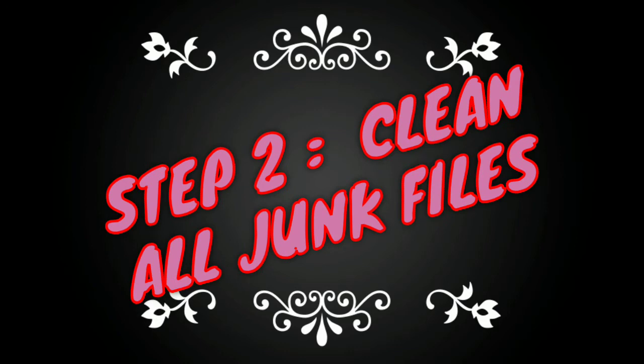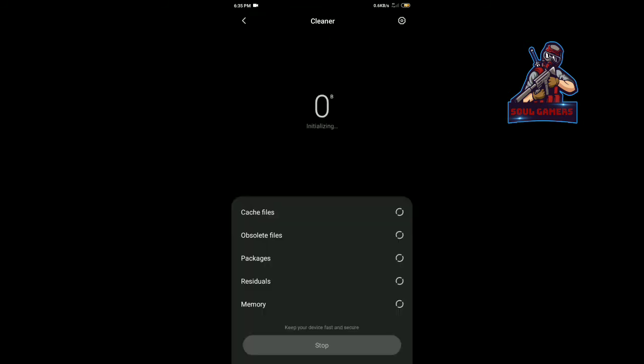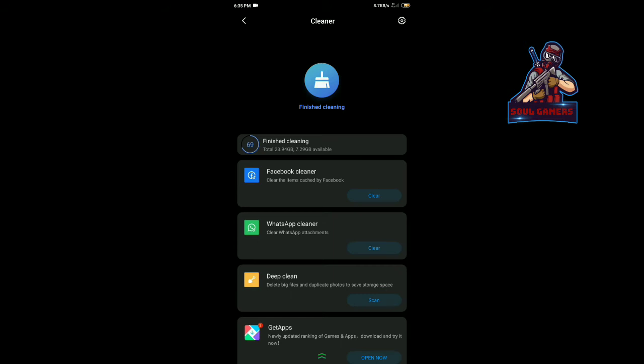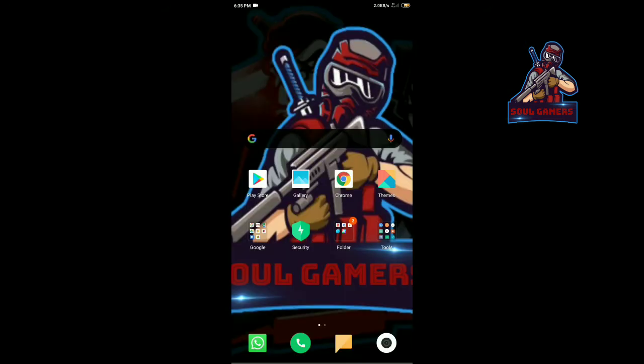But in the first step, clean all junk files — we have to clear the phone. If you use the junk files cleaner, you can clean the junk files, clear them out, and that way you will reduce the lag. This is our step.